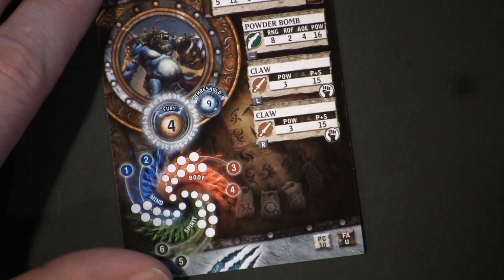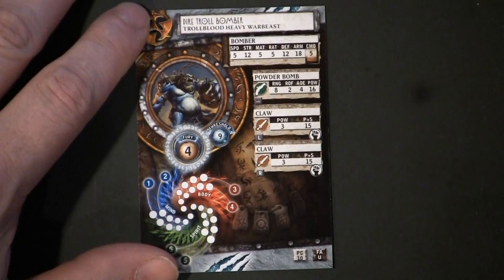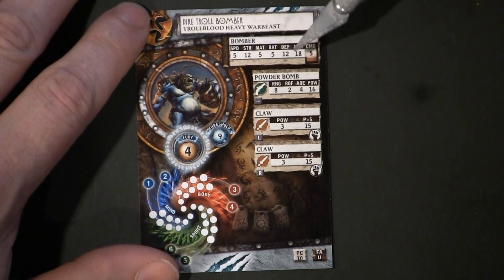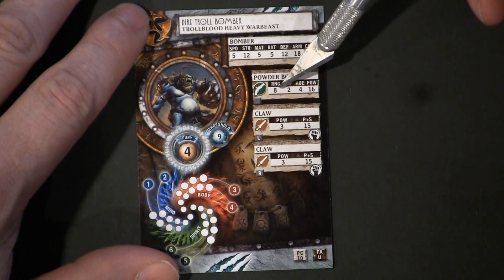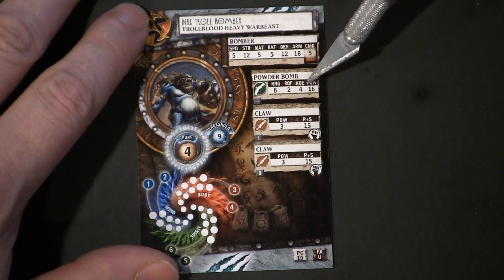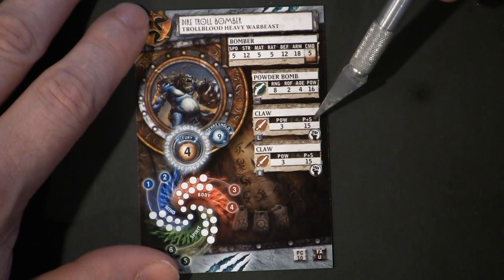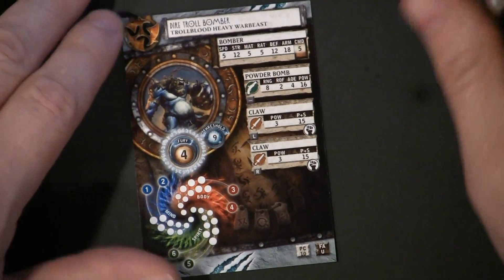The Dire Troll Bomber has Speed 5, Strength 12, Melee Attack 5, Ranged Attack 5, Defense 12, Armor 18, and Command Range of 5. He has a Powder Bomb with an 8-inch range, Rate of Fire 2, AOE 4, Power 16. Two claws at Power 3, Power plus Strength is 15 on both of them.